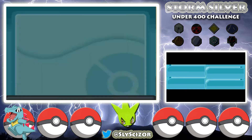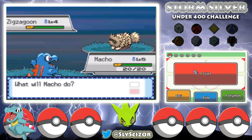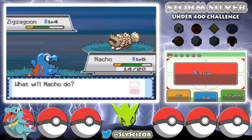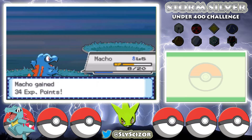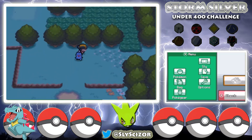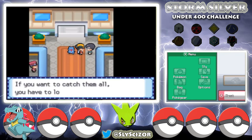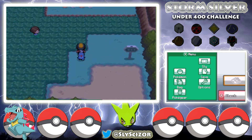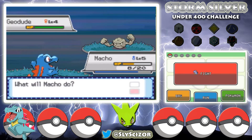We encounter a wild Zigzagoon — that's clearly something new they added to this game, since it's not normally here. I'm just trying to get some XP. Zigzagoon goes down but we didn't even level up. We head north and I'll note that if you see me skip something like a house or area, it's because I checked it and cut it out of the video since nothing was there — so don't worry.